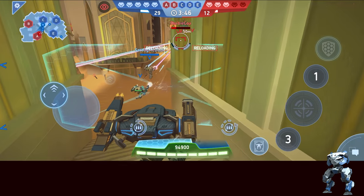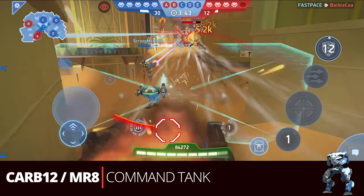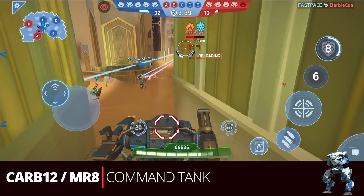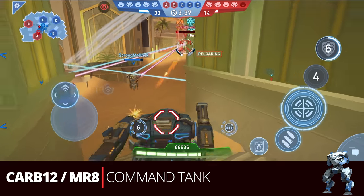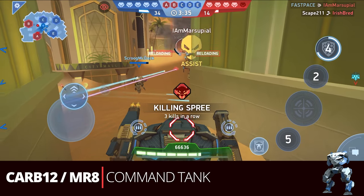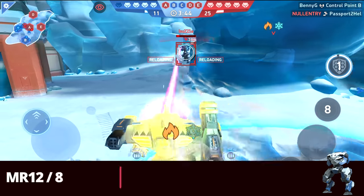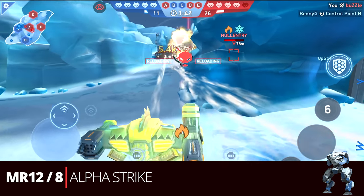For another all-rounder style build, we have the Carbine 12 and the Missile Rack 8 — the command tank. It functions very similarly to when we had it with the Carbine 10, but the Carbine 12 is just doing more damage, so we're getting more benefit out of the energy set we have to run this build.